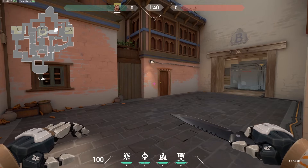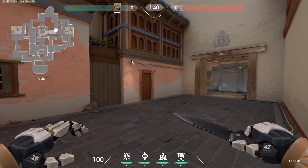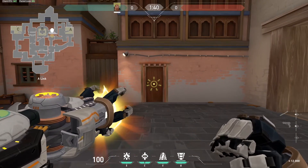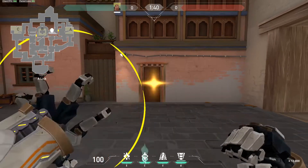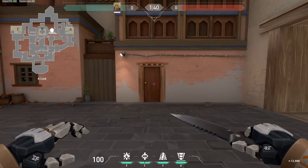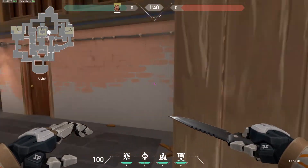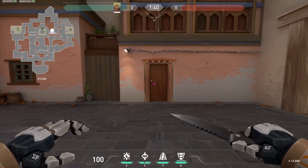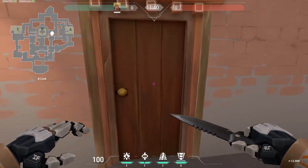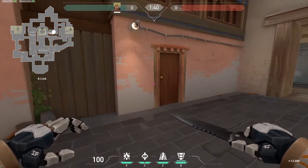Now for the three defensive lineups. The first one takes place from the A link, and it's a flash that you send through this store. It will flash A short, which is very useful for stopping an A push while you still continue to hold B. That way you can assist your teammates holding A short either by stopping a rush or setting them up for a peek.